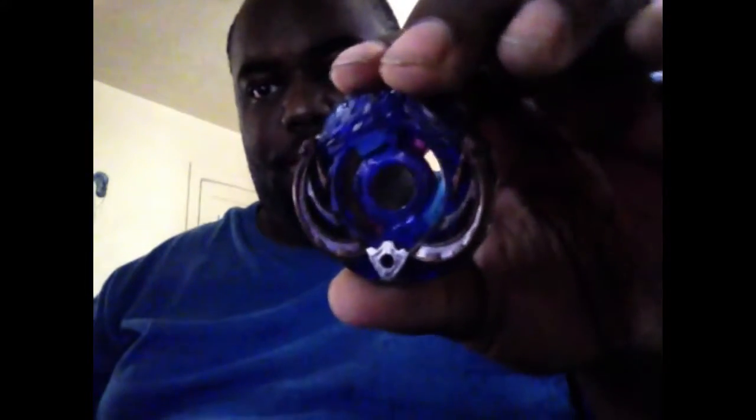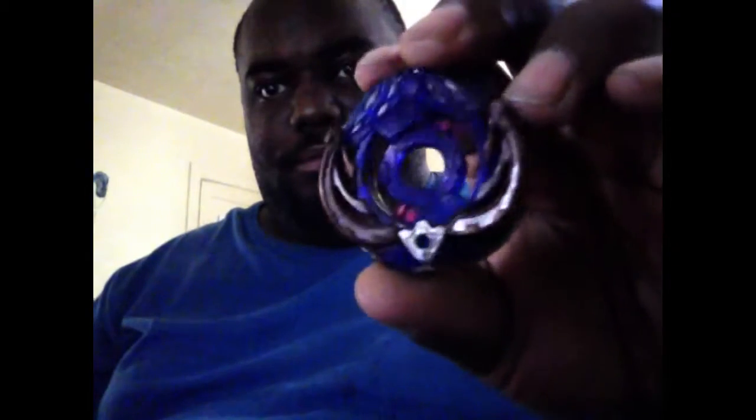Last but not least, we have Archer Ifrit, E-230D. I don't know how well you can see the Archer Wheel, so I'm going to take this one apart for you so you can actually get a better look at it. There you go — and it is somewhat painted up.